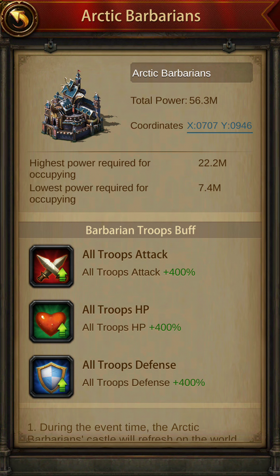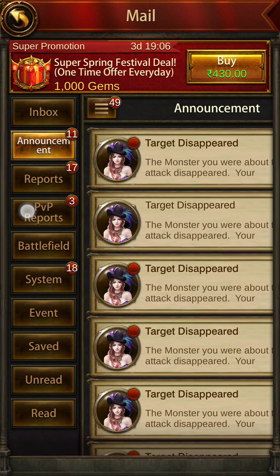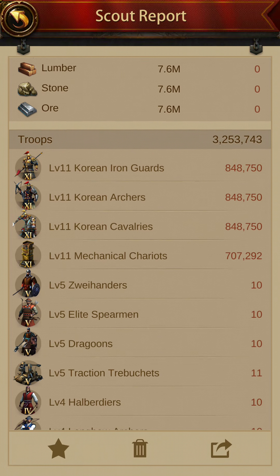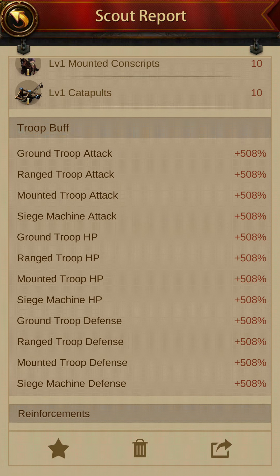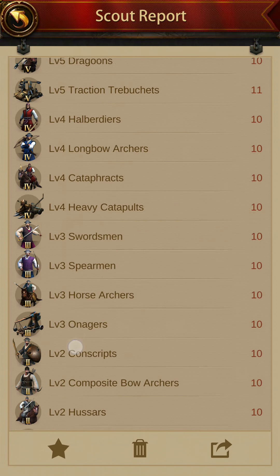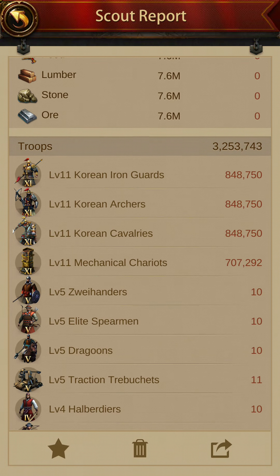So how do you defeat it? First, you have to make sure that you scout the building. Whenever you scout the building you will be able to see what troop types are in there. This is a level 4 barbarian keep. I don't know the power of this, but the buff is 508%. The troop types are T11 — 848,000 of ground, range, and mounted, and 707,000 of siege — which means 3.2 million troops total.